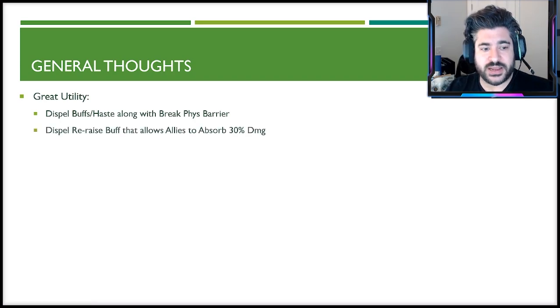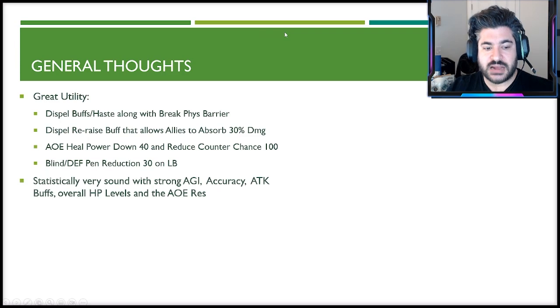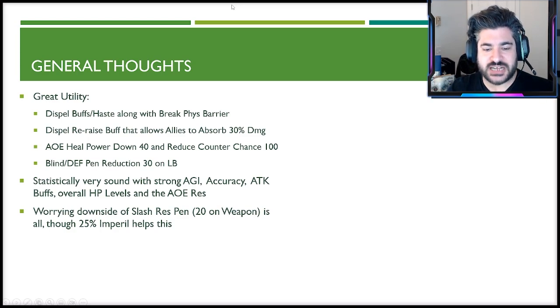For general thoughts: great utility overall. The dispel buffs, dispel haste, break physical barrier, dispel re-raise, 30% damage absorb for allies, 40% AOE healing power down, 100% counter chance reduction, blind, and defense penetration reduction on the limit break — there's a lot here to influence a team fight. Statistically strong with good agility, accuracy, attack, HP, and AOE resistance. The worrying downside is the lack of slash resistance penetration — only 20% on the weapon — and the 25% imperil helps but requires creative vision card use.